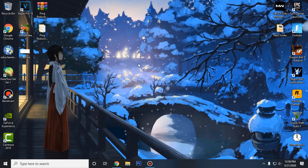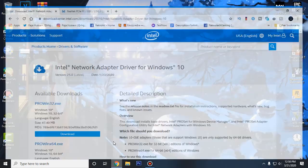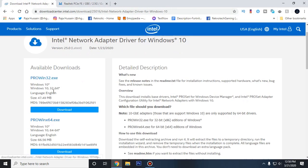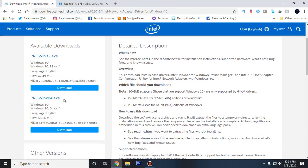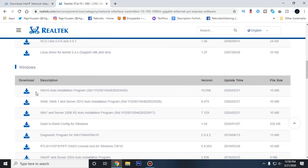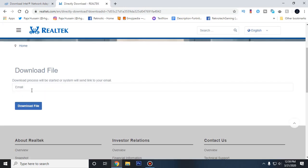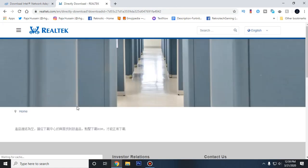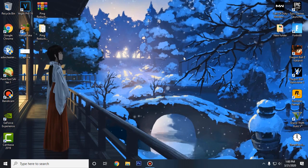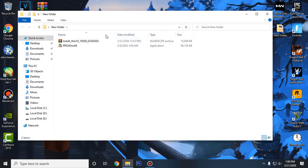Go ahead and close out of this, then go into the description of this video and click on the link for your driver. If you are using Intel drivers, click the Intel link; if you are using Realtek drivers, click the Realtek link. For the Intel ones, click Download for 32-bit, or click the 64-bit option which most people will be using. For the Realtek drivers, scroll down and find the Windows option, then click on the Windows 10 Auto Installation Program. It will ask you to enter an email — you can enter any email and click Download File.